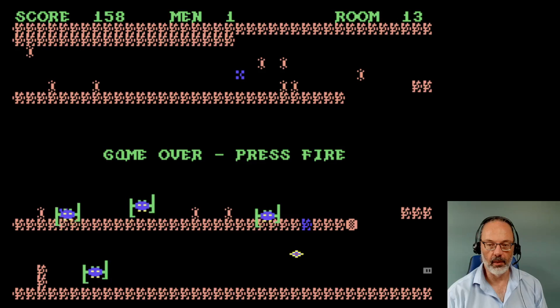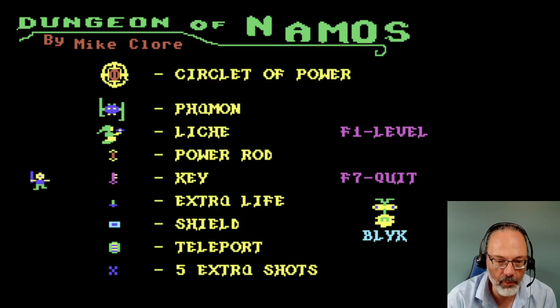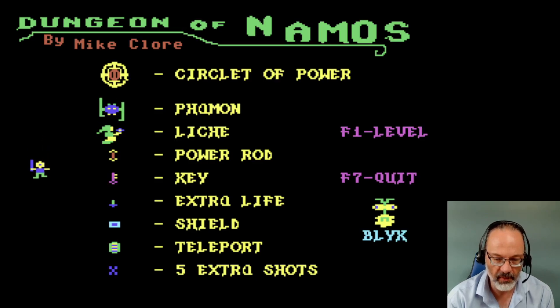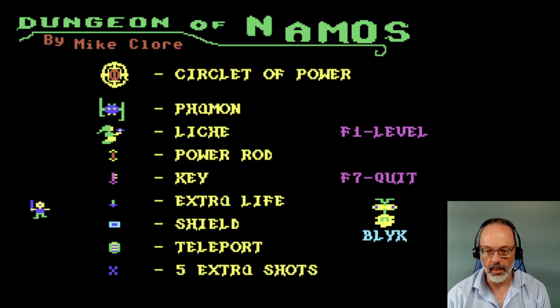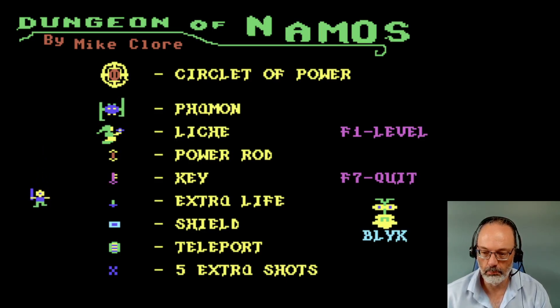Game over. Press fire. Okay. Power rod. Extra life. Shield. And five extra shots. I didn't actually see any... Fame on a lich. Blick. Blicks or blick? Yeah, blick.